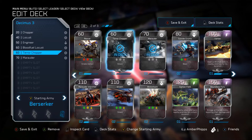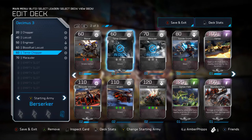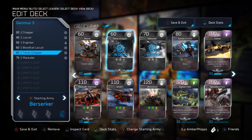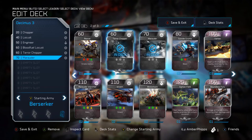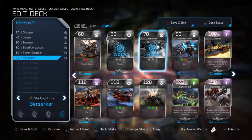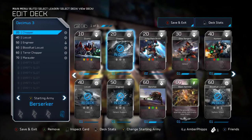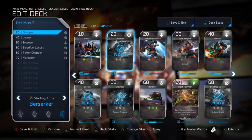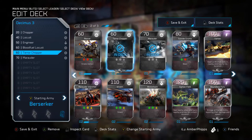Next in are the Terror Chopper and the Marauder. Just like the regular Chopper, they're there to grab points, grab energy, and sneak in to allow MAC blasts, Condor strikes, or Scarab drops into enemy bases. The Marauder is actually a really good vehicle — probably the best speed vehicle in the game, so it's a must in the deck. The Terror Chopper isn't a must; you can substitute it with the Reaver or Banshee, but it's nice and cheap for quick grabs.